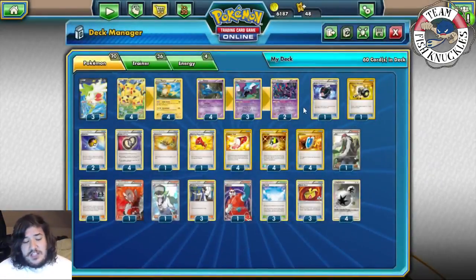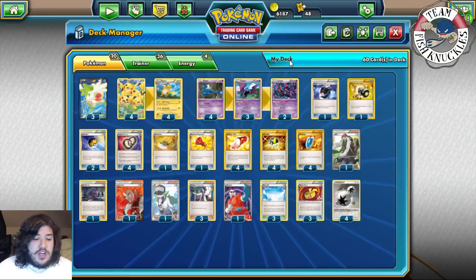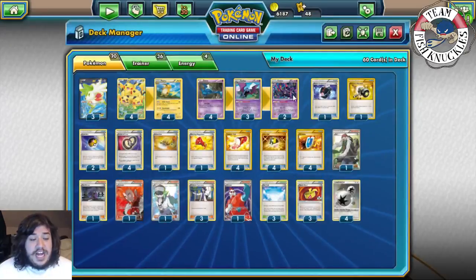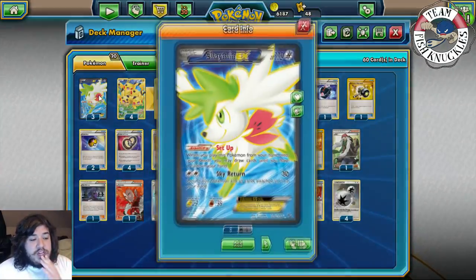I think this deck is still really good, especially since Night March is very big in this format. All Night March decks play Dimension Valley, so you can Crobat Surprise Bite to knock out Joltiks, maybe double Surprise Bite to knock out Pumpkaboos on the bench. You can also Surprise Bite and then use Dimension Valley for Skill Dive to knock out Crobats. The deck can beat Night March and Vespiquen - just be careful about giving your opponent prize targets with Shaymin.